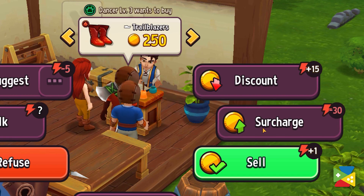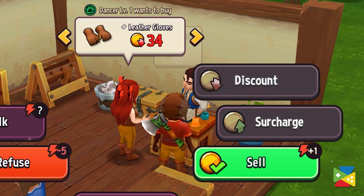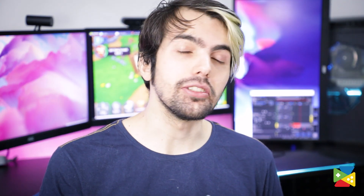Because energy is such an essential part in Shop Titans, you need to be familiarized with the delicate balance between surcharges and discounts. Those are both actions that your shopkeeper can take when some buyer is interested in one of your items.